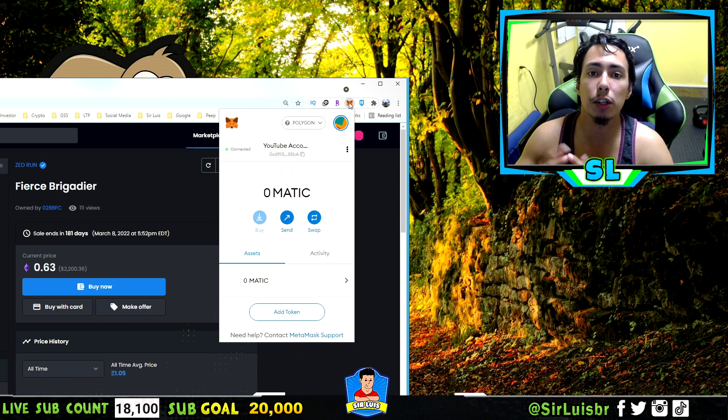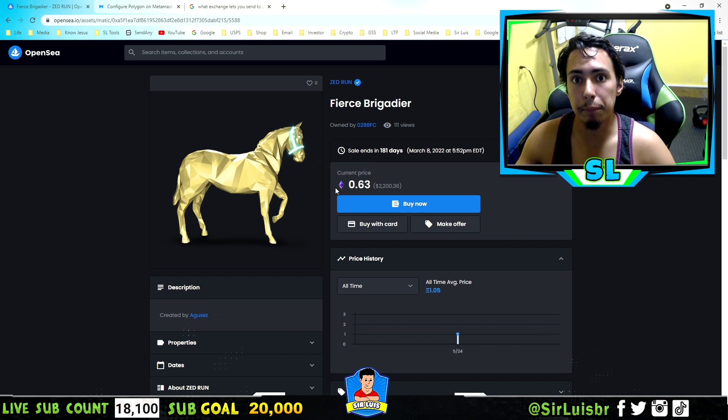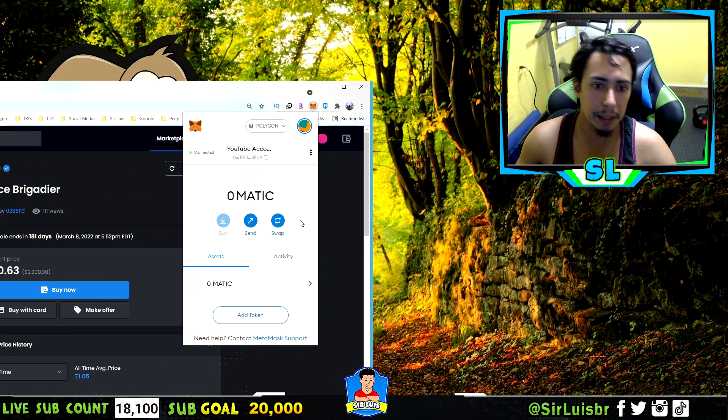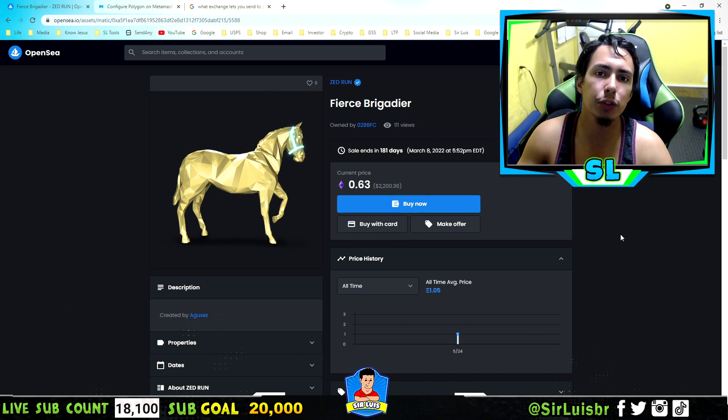Now that you have the Polygon mainnet on your MetaMask, the next question is how do you get ETH to your Polygon mainnet? You'll need ETH — on Polygon it shows with a purple icon, as opposed to the Ethereum mainnet. So how do you get ETH onto your Polygon mainnet?